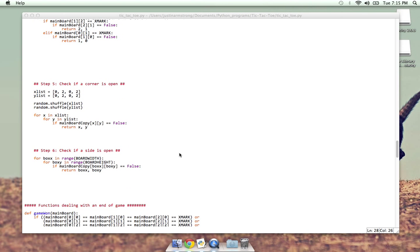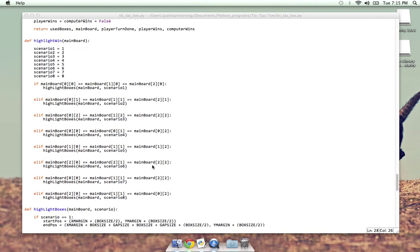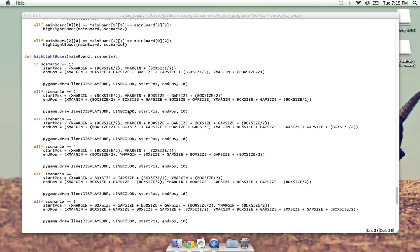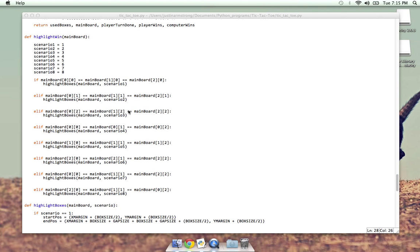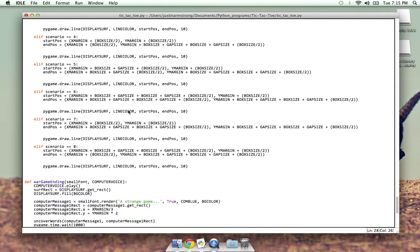Then it checks if a corner is open and plays a corner. And finally, if none of those work, it checks the side. That's also what handles highlighting when the player wins with that little line. That took me way longer than it probably should have, because you basically had to program every combination of a win — three down, three to the side, three diagonal. Every combination, I programmed it. Again, I don't know if there was an easier way of doing that, but that's what I did.